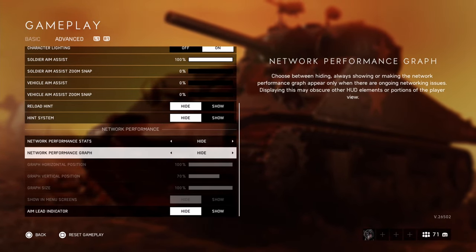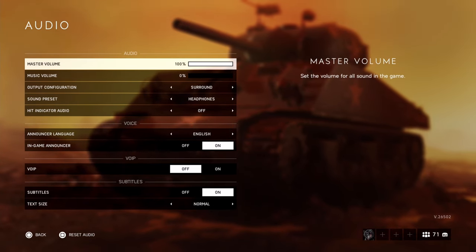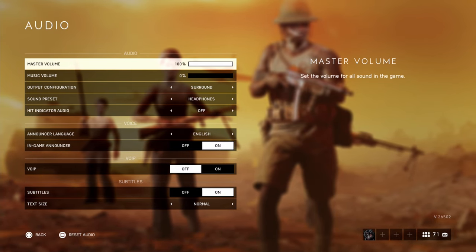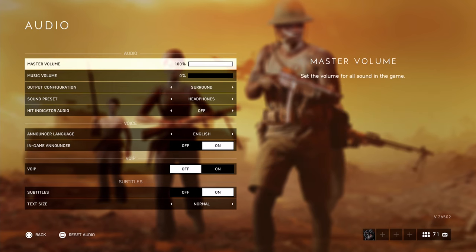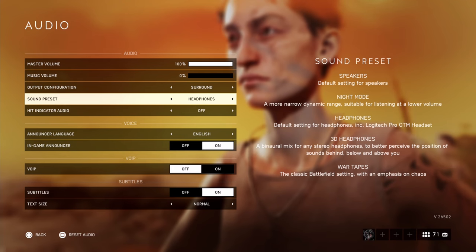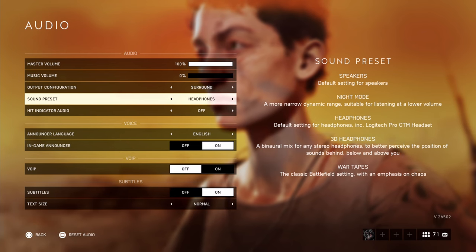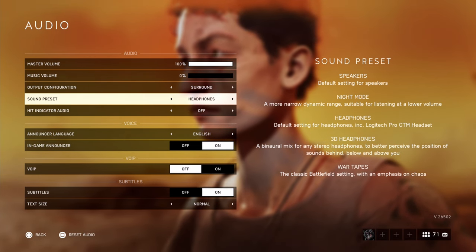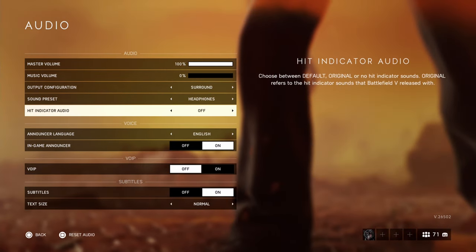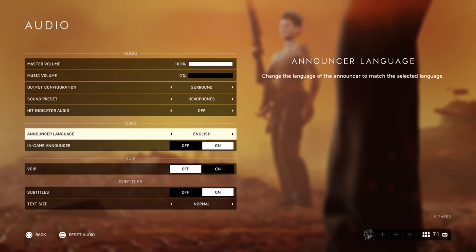The network stuff is personal preference, but I have those hidden. For audio, I have master volume on 100% and then I adjust my headset because I have a headset DAC. If you don't have something where you can adjust this, I'd lower it if it's too loud or quiet. Personally, I run surround headphones. Other than that, I would recommend maybe 3D headphones, or just run auto headphones. Anything else is really not worth it. If you want everything to be loud and easy to hear, war tapes — but literally everything is loud. So surround headphones is what I'd recommend.